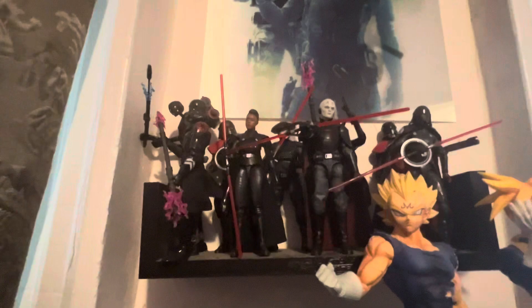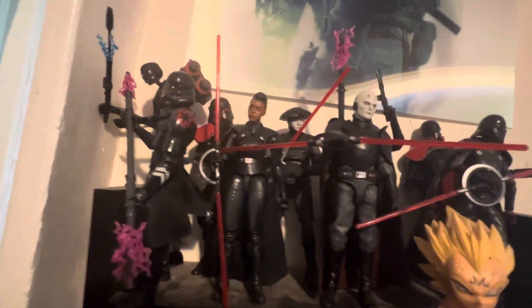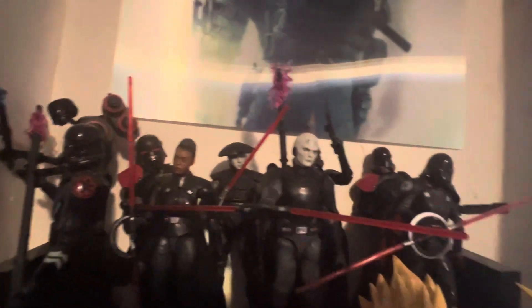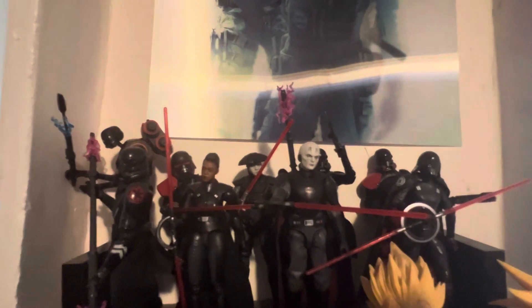Oh wait, I lied guys — I knew I was forgetting one. My Inquisitors! You got both the Fallen Order and Obi-Wan Inquisitors. You got the troopers with the lightning sticks — there's two of them, I thought they were dope. Then you got Reva. You got the Grand Inquisitor. Second Sister. And the Fifth Brother, I believe, yeah Fifth Brother. I should be getting the Fourth Sister soon, if she hasn't come out — at the time of this video it's June 2023.